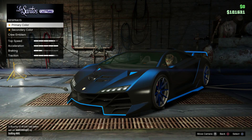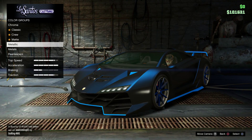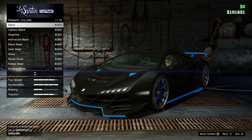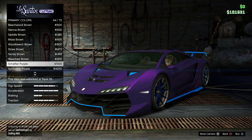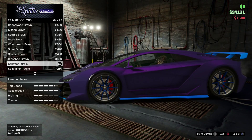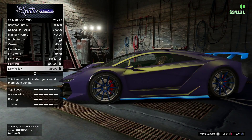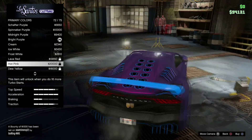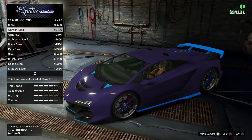Next up we have Nebula, or Galaxy. Go to primary colour, then metallic, and go all the way down to Shaft of Purple. Apply it to your car, then go to pearlescent and apply Hot Pink. I haven't unlocked Hot Pink yet so I'm going to find a similar colour and apply it — it should look the same.